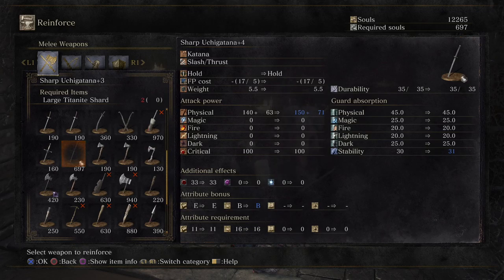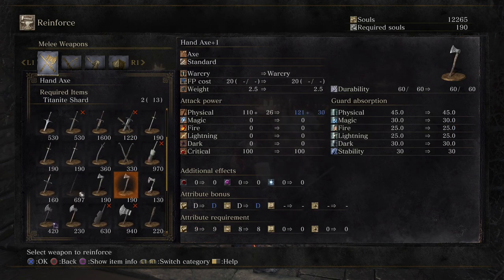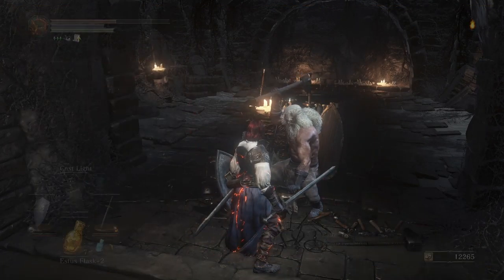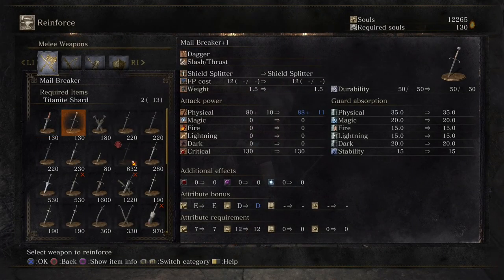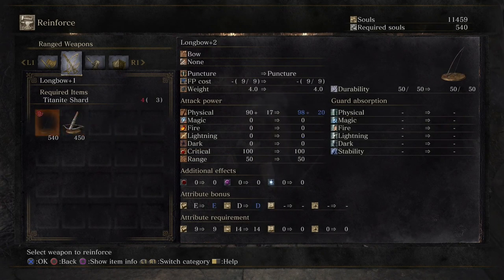So at least a plus 3, because I can't do it any further. So we have 203 attack, which is almost as much as the fire sword with its extra damage. Maybe I want to reinforce since I have all those Titanite shards — I might want to reinforce my staff as well. And I don't know if I can... no, I need one more shard.